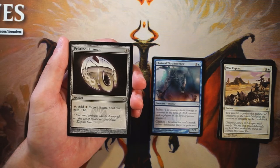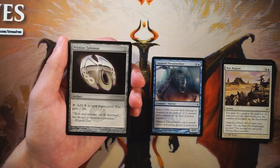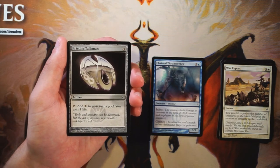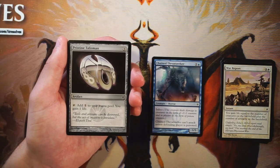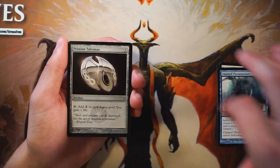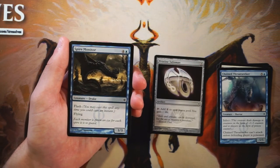Pristine Talisman is an artifact for three mana — you can tap it to add one generic mana to your mana pool and gain one life. This is potentially better than the Throatseeker. The Throatseeker is a situational bomb; the Talisman is great in any deck. It gives you incidental life gain to keep you in the game against aggro, and it ramps you toward your bombs no matter what color you're in. That's just too good to pass up — I think the Talisman is the pick.